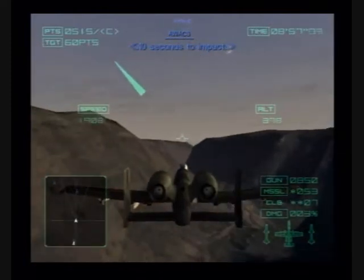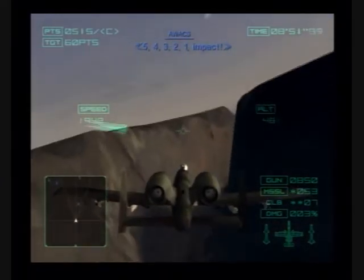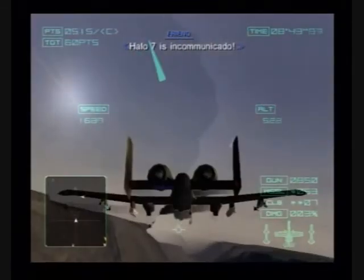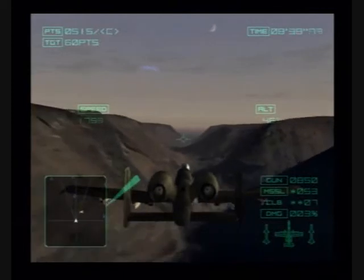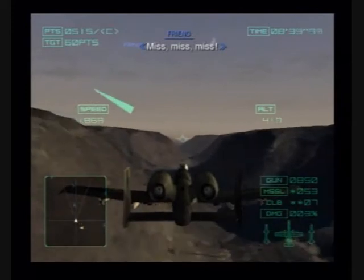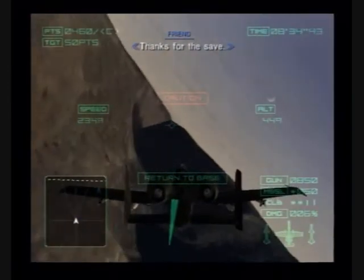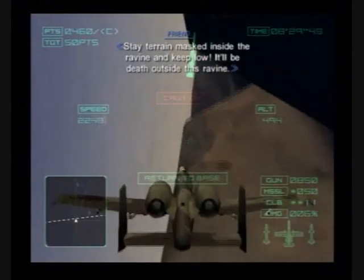10 seconds to impact! 5, 4, 3, 2, 1 — impact! 5, 4, 3, 2, 1 — impact! Pick your force guard! Halo 7 is in the caricato! Miss! Miss! Miss! You're trying to shoot these lucky heroes! Halo 10 was shot down! Thanks for the save! Start place inside the ravine and keep low! There will be death outside this ravine!